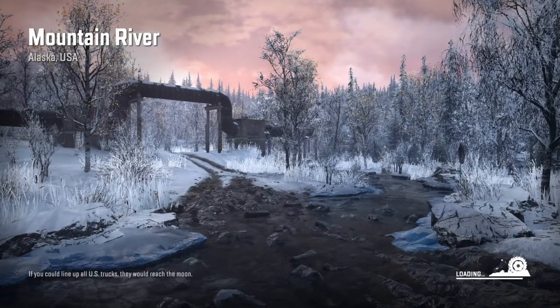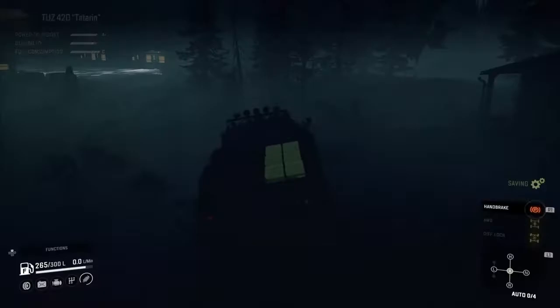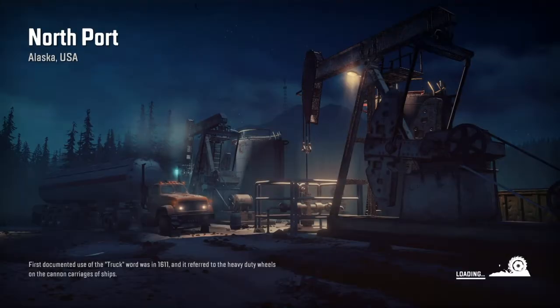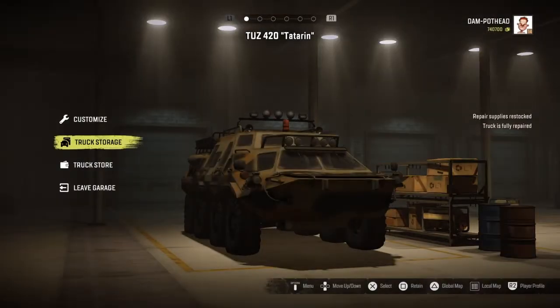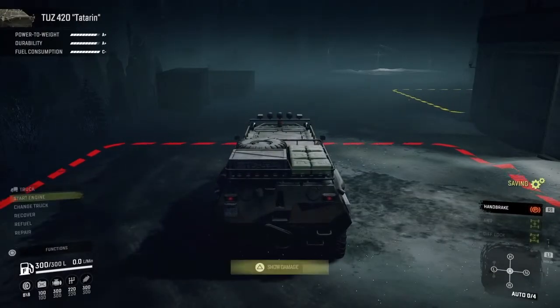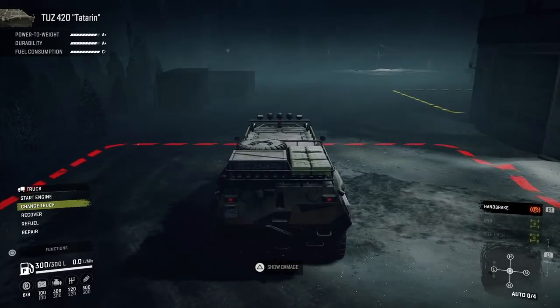I put it in hyper mode since it's super easy — no need to show it over and over. Quick recap: drive to any map without a garage, leave the truck there, return to your garage, quit to main menu, go back into the game through co-op, find your truck, retain and recover it, then back to main menu and rinse and repeat.